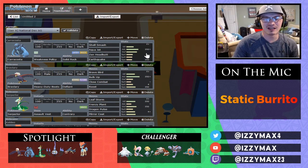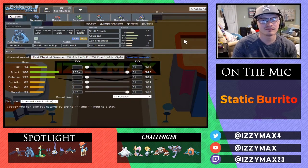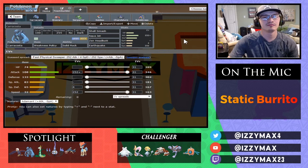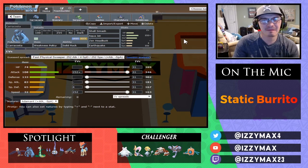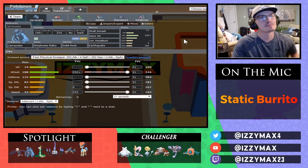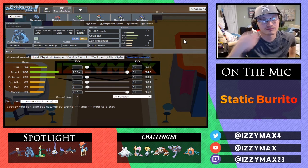So why don't you go ahead and explain these sets and start with the Caracosta. So the Caracosta, this is actually a last minute alternate that I put in the chat, probably within an hour before the deadline. And I looked at it and saw that it had a lot of interesting tech. The first thing I wanted to do — Solid Rock, Paleoil, that's dirty.